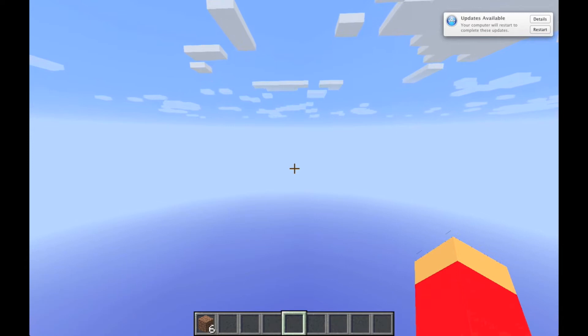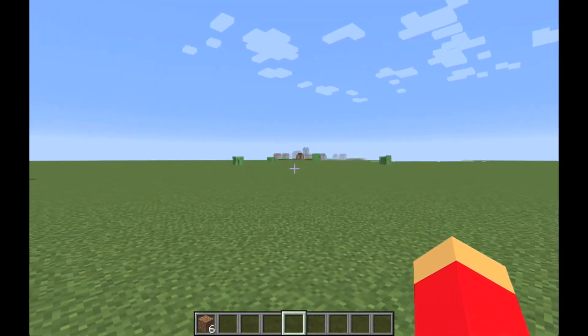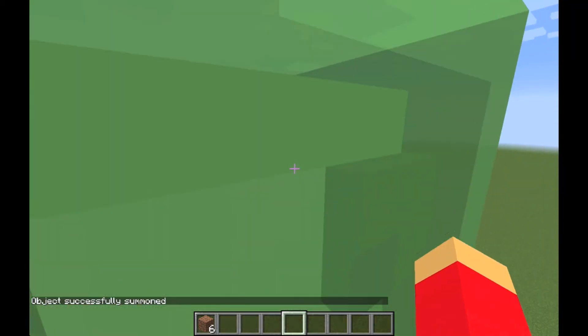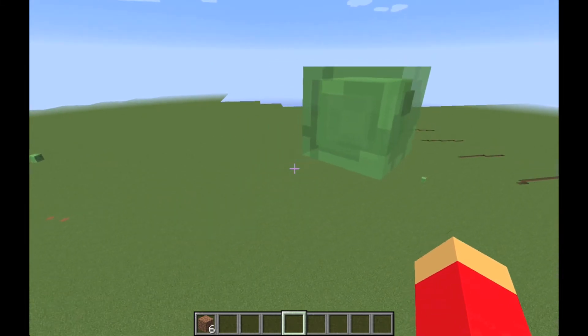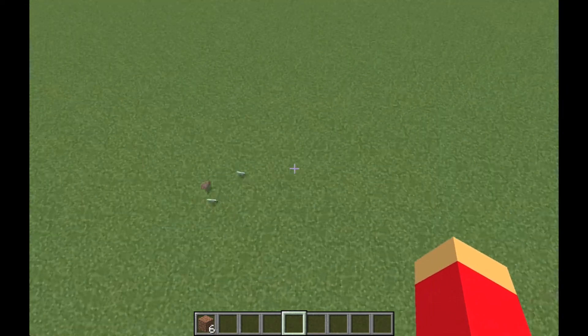Number six: in superflat worlds slimes are everywhere, but can we create one slime to rule them all? Look at this boy — he's pretty big! It's just a gigantic slime. He moves super fast — look at him go, gonna terrorize the village. You can scale them up really big, though they still take normal fall damage.